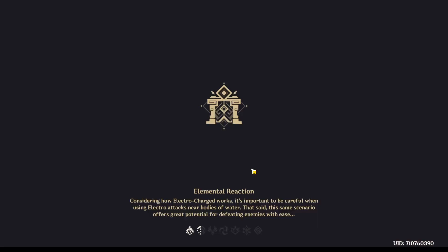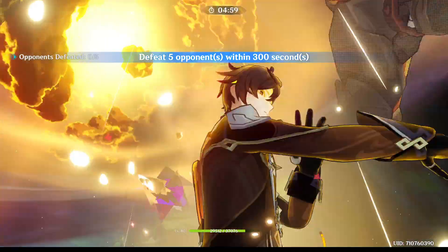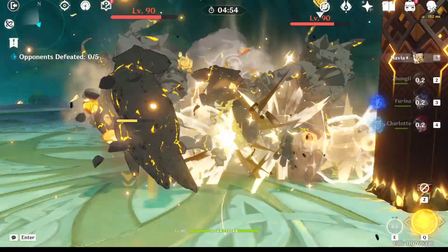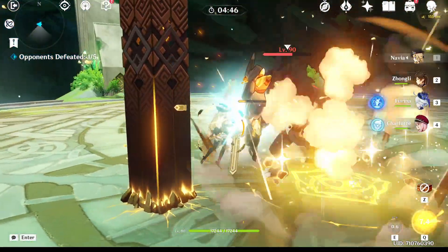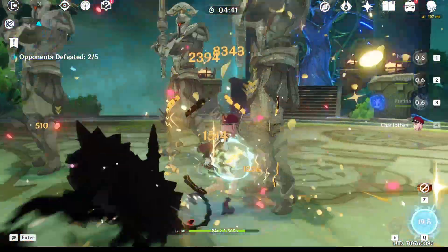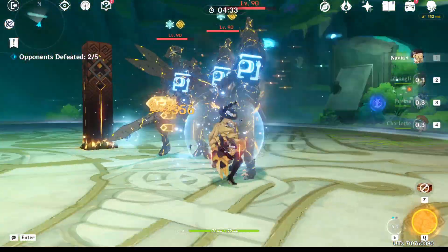They showed some characters — they showed Natlan characters that are coming, so that looks cool. We're gonna get three new characters. They were showing off the little chibi girl; she looks like she's gonna be like a squirrel — or my friend says chipmunk. Chipmunk ears, okay, I guess there is a difference.